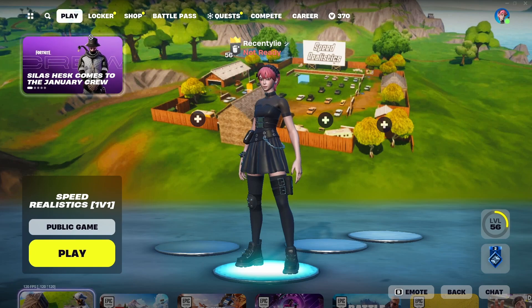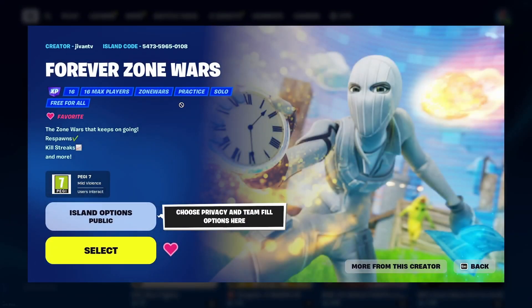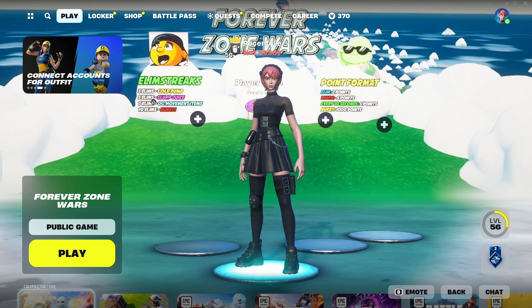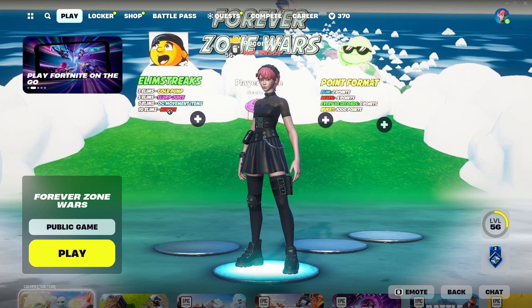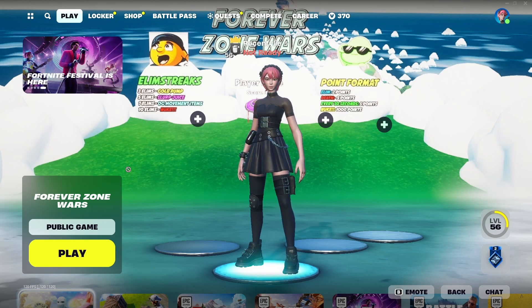For our last map we have Forever Zone Wars, and this map is really helpful and also really fun because you have kill streaks. If you get three kills in a row without dying you get a gold pump, and that keeps going until you get 10 kills without dying — that's when the whole lobby gets nuked. You can win that way, or if time runs out and you have the most points.